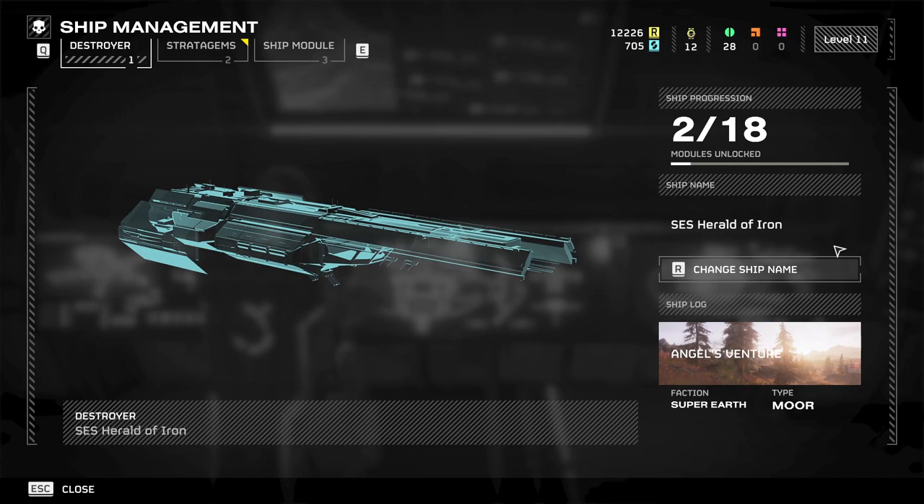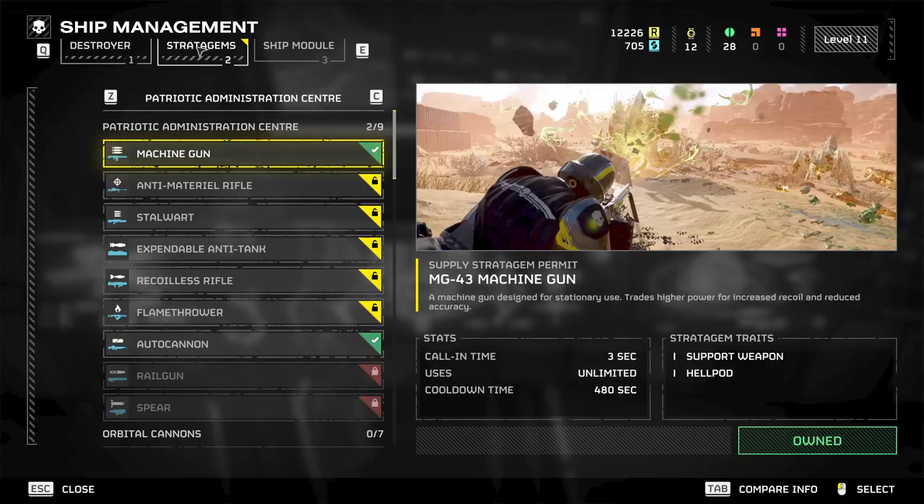When you get onto the higher difficulties, the stratagems and weapons you need to use will change because the units you're fighting against will change — there'll be heavy armoured vehicles and all that sort of thing. So as I said, this is for light to medium armour, medium to hard difficulty and sort of lower level. Let's take a look at what we've got.